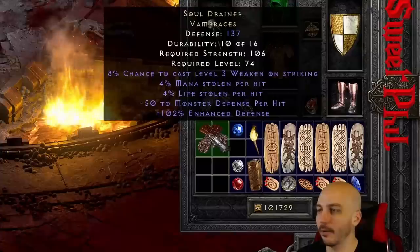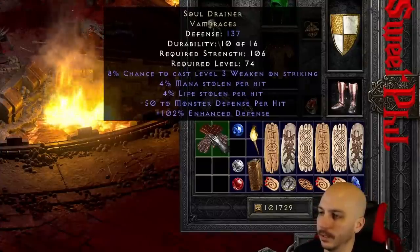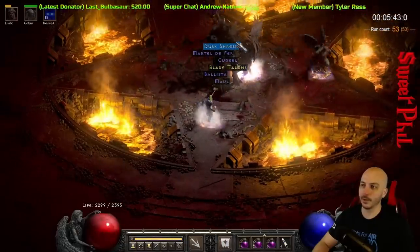Soul Drainers - kind of a rare one. Dual Leech. Dusk Shroud.